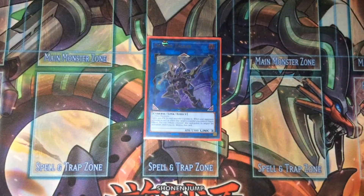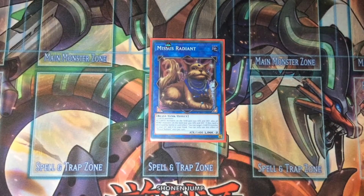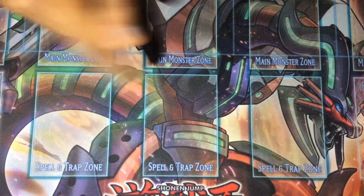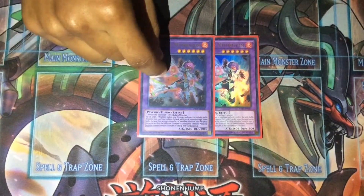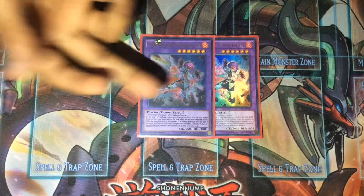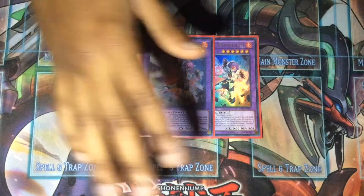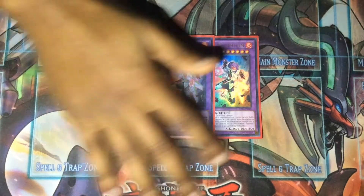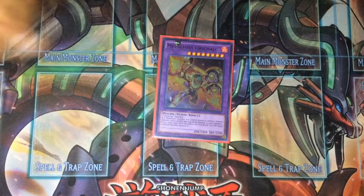We play one Decode Talker to link up with Isolde and Twistcobra for the combo, and Missus Radiant for the Gokis. Duelittle Chimera would replace one of the Mithriliums — when it's destroyed in the graveyard you can get a fire monster back to the deck, so you can shuffle Gokis back and reuse them. I play two Mithriliums since I don't have Duelittle Chimera, but if you have it, definitely play it.